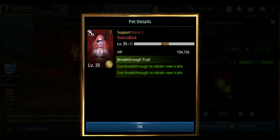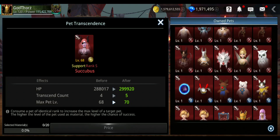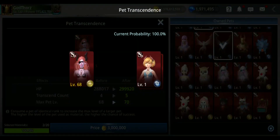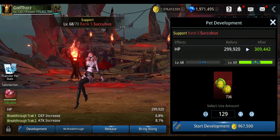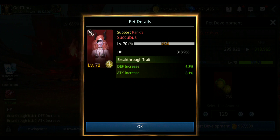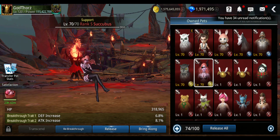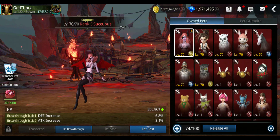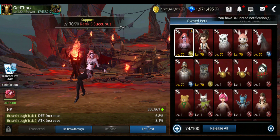Let's go for the support pet — curious how much power it gives. I'm gonna skip forward to show you the result. Okay guys, almost maxed this pet. 318,000 HP from this one — not bad. Let's bring it along. With my normal path at 115 million, this gives me 117 million — so about 2 million more.